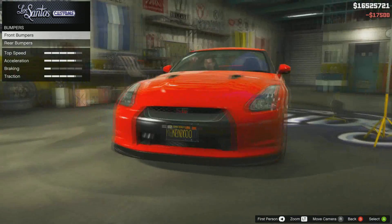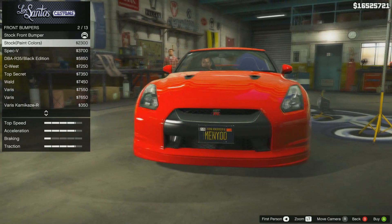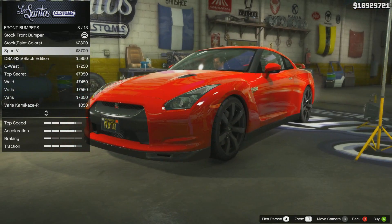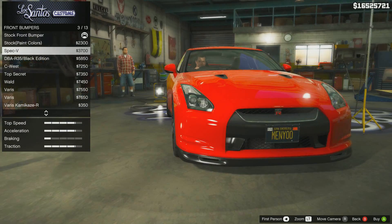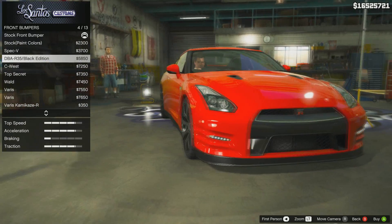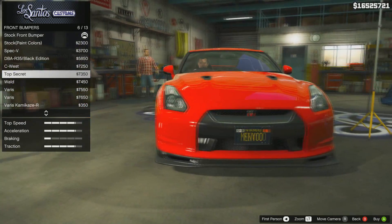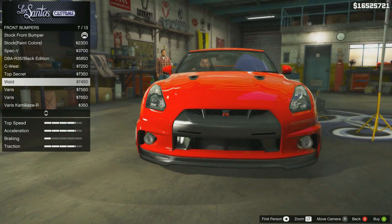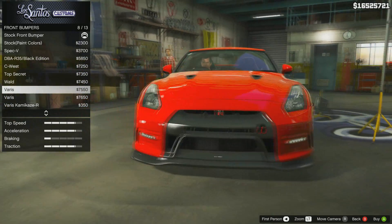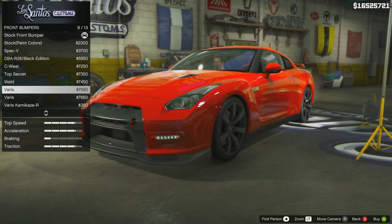Okay, let's upgrade some normal stuff. Here we've got the stock body paint color. We've got the Spec V, DPR 35 Black Edition front bumper, the Sea West front bumper, Top Secret, the Wild — however you pronounce that — we've got three Varuses, so let's check out these.